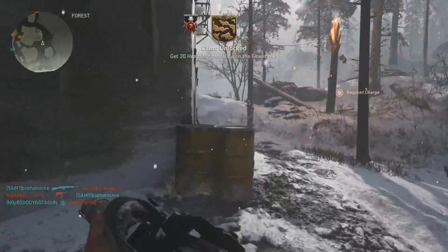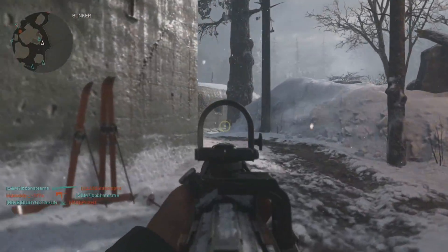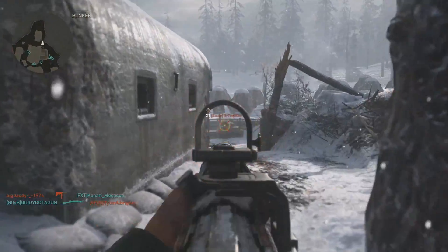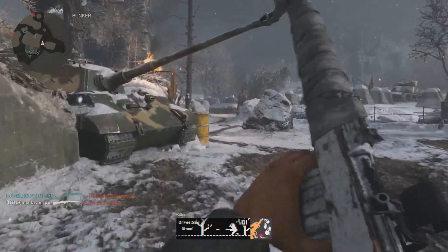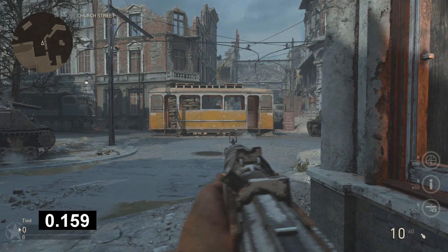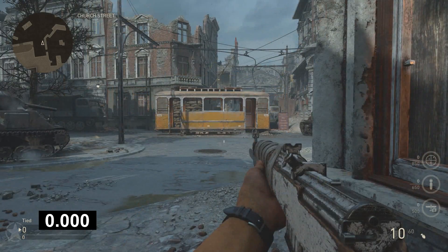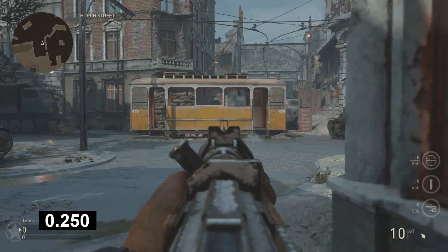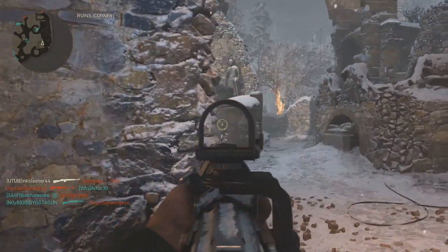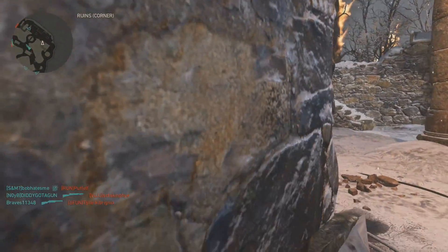Next up we've got Aim Down Sights time. For assault rifles in various Call of Duty games, ADS time is right around 0.25 seconds, and the Gewehr 43 is no different — at 0.25 seconds, just like other assault rifles. I hand tested this stat myself, and as you can see on screen it's right around that amount of time. So generally speaking, that's actually not so bad.